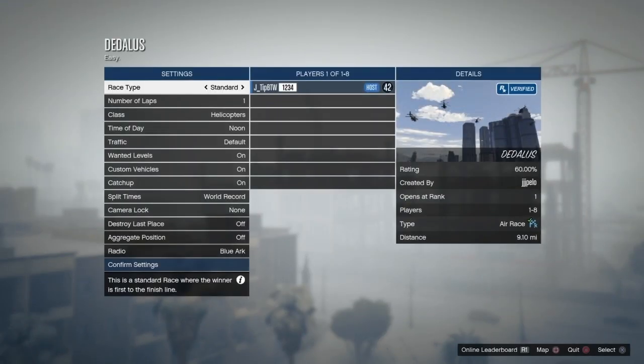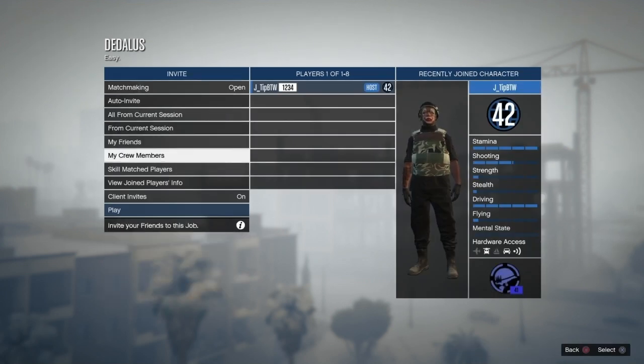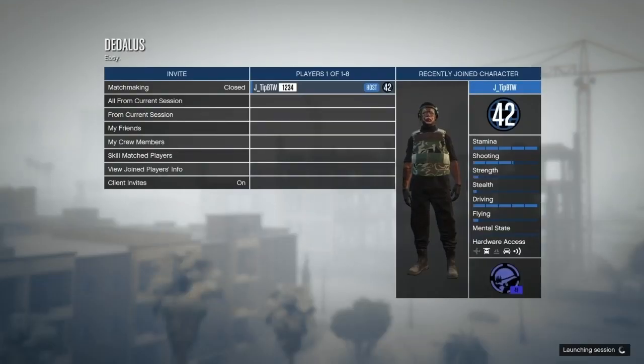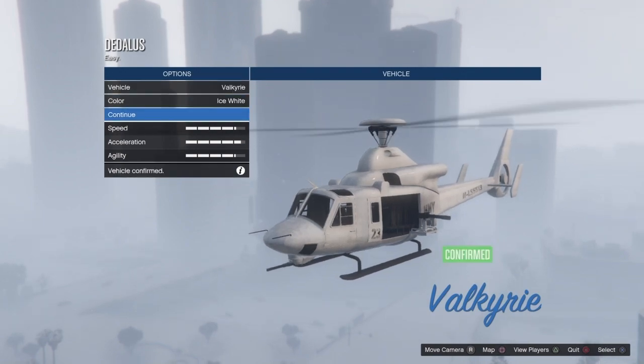When the job has loaded you need to confirm the settings and then play it by yourself. Now change the helicopter once to the right and confirm continue and then just quit the job.